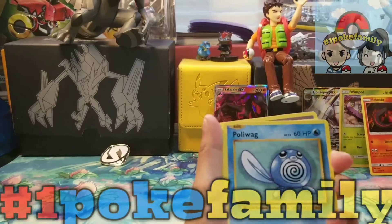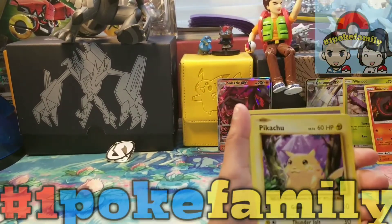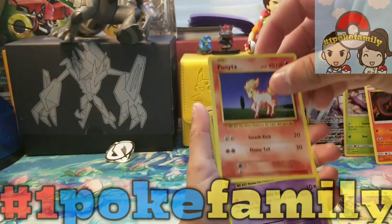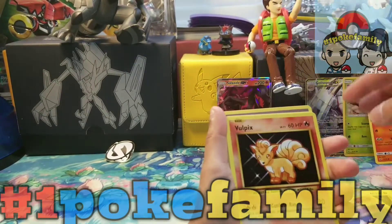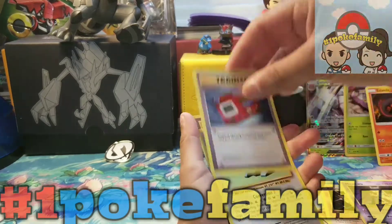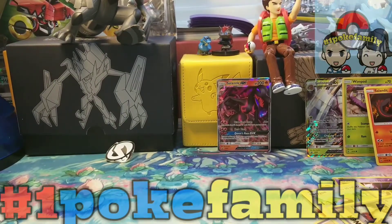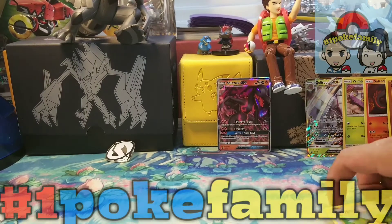Starting off, Pokey Girl has a Poliwag, Pikachu, Ponyta, Nidoran, Vulpix, Sandshrew, and a Mewtwo — that's a regular — a Porygon, and a Pidgey. And that was an evolution.